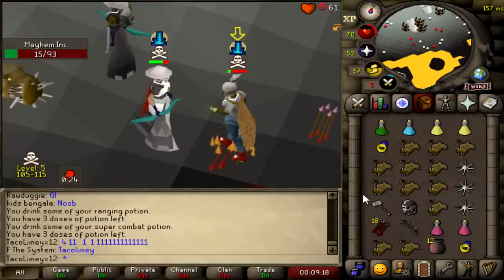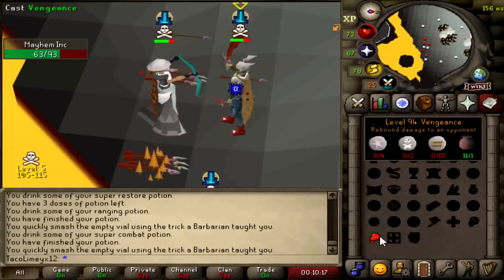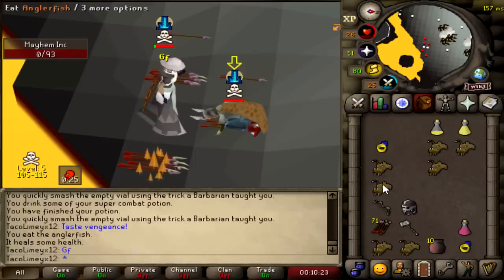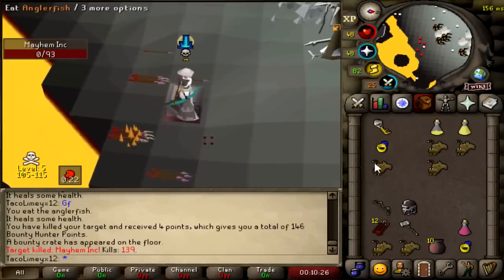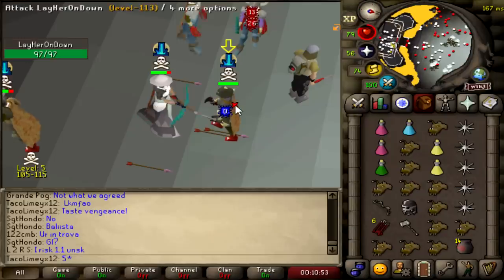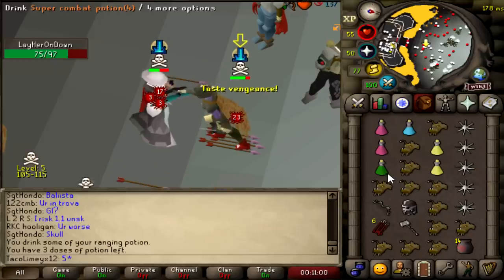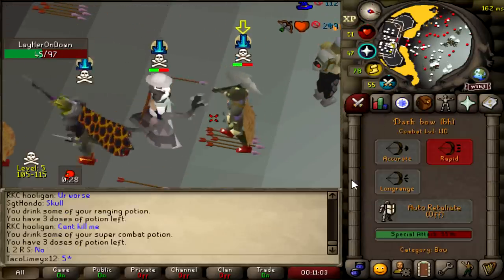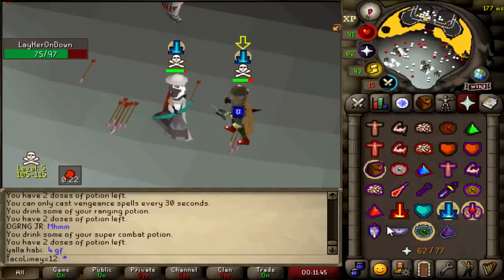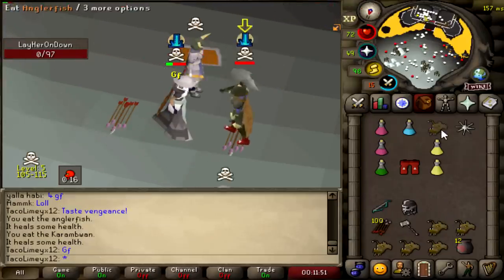Oh my God, that was perfect — 41, 13, 10. Jesus Christ. Yeah, even he's astonished. He just killed himself to my venge. Good fight. 166k. 688k plus this crate, which is like another 200k. I got the hits too. Good fight bro, I just pk'd bank — I definitely just pk'd bank. He risked it, thank you.